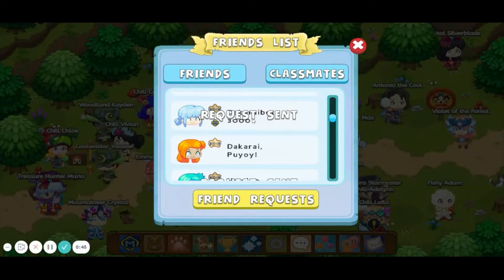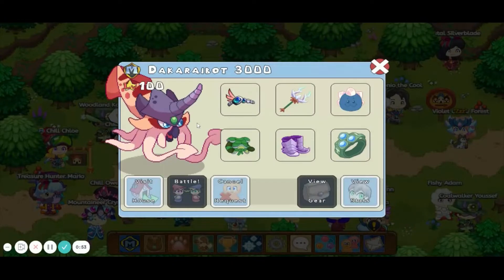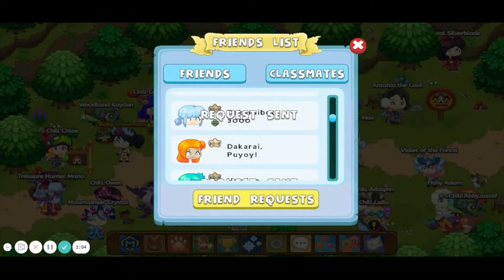We are going to be taking a look at this person here. She has a Morph Marble Squirrel. Look at that — it just looks so cool. It's a hacker, obviously, with a hacked hairstyle, obviously.